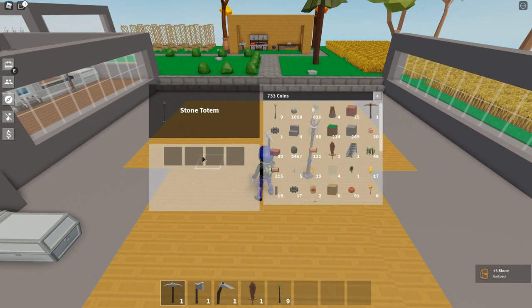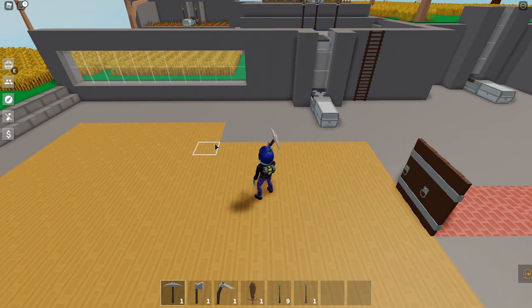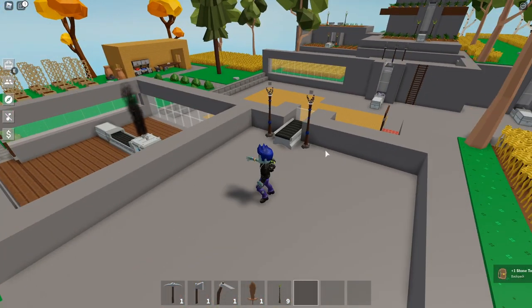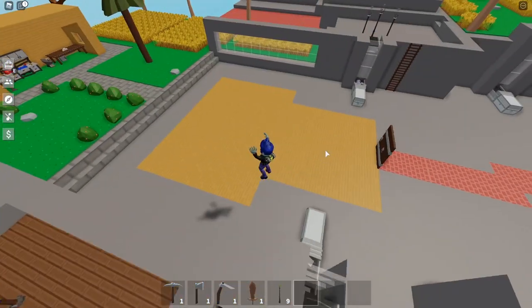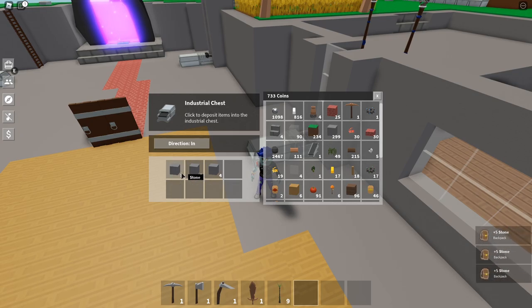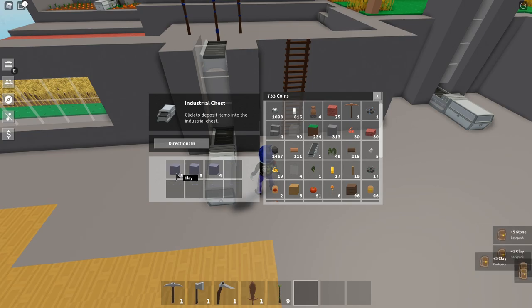If you leave it there, the stone totem will also pick up the stone into its own inventory slots. Each totem has its own inventory slots - these ones can hold two of each in that slot. Same for iron, coal, and clay - two is the max they can hold. That's why it's much more efficient to stick these things next to a conveyor belt, because they will automatically spawn the ore already processed and you can collect it in a chest and empty it every so often.